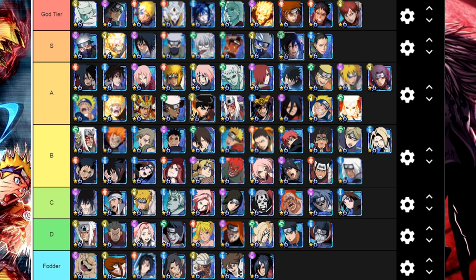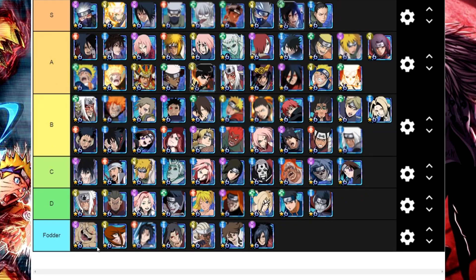I created tiers: God tier, S tier, A, B, C, D, and the Footer tier — he liked to call it like this. I put the old OG Gaara right here because in my opinion these days he's not useful at all.